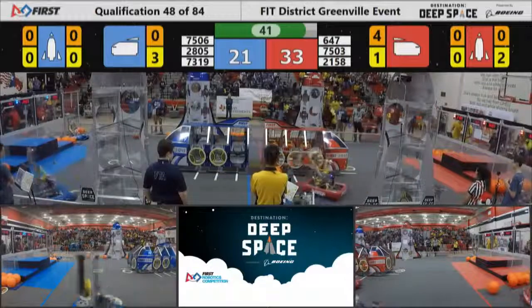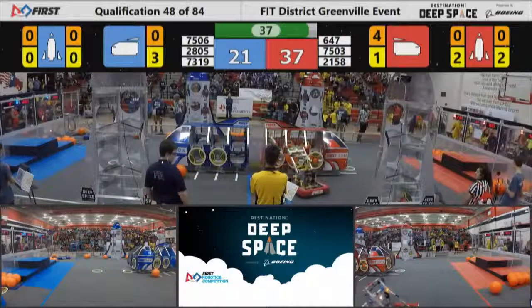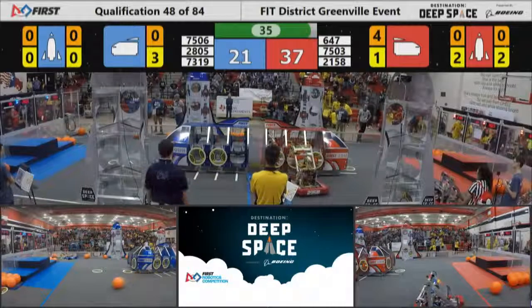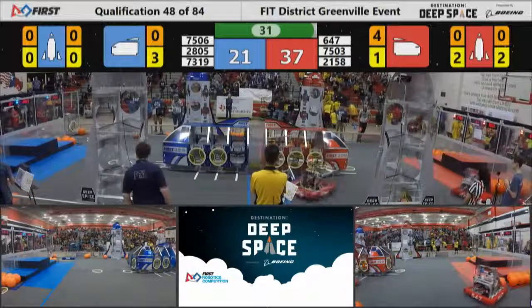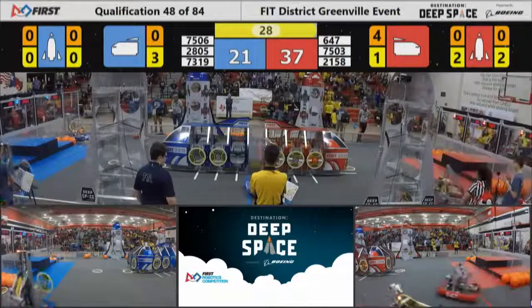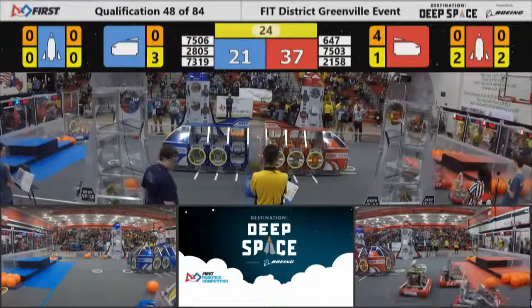Austin Cans swinging around the back side of the red alliance's cargo ship. Red already has four pieces of cargo in their cargo ship, while the blue alliance has no cargo scored so far. Austin Cans' shot bounces off the top and rolls back over to the driver's station — 37 to 21 with less than 30 seconds left to play.